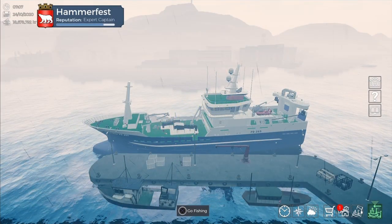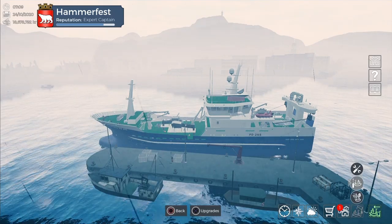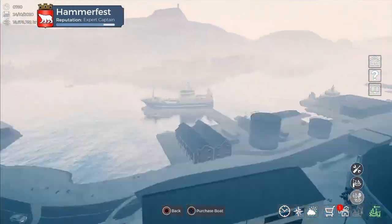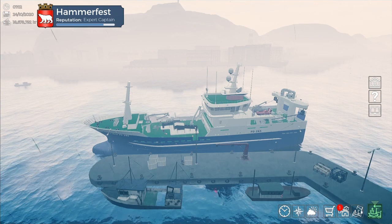If you want to go trawl, the first thing you need to do is purchase the Lunar Bow. To do that you just go to the dock and buy the boat. You scroll down until you get to the lunar boat and purchase it. Once you have bought it, you need a minimum of 4 crew members to run it.